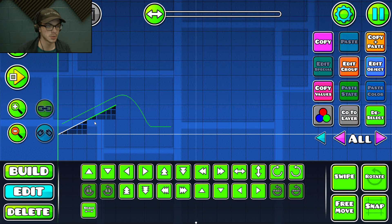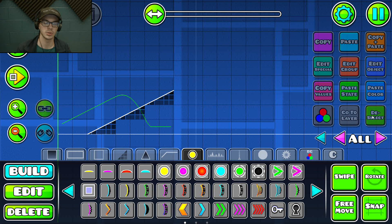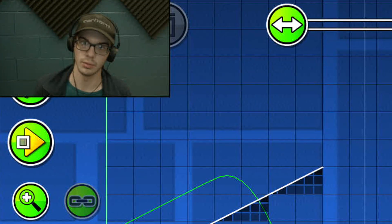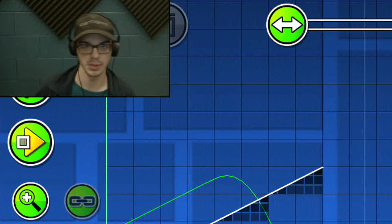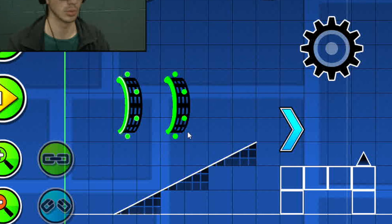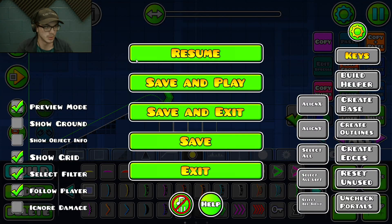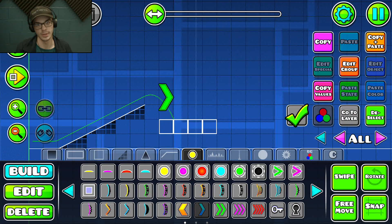You can start with other game modes as long as the transition isn't too abrupt. Always give yourself at least a little bit of time at the beginning so the player can get into it without being forced into it. If they die, they'll have some time to process it and get ready for the next attempt. This beginning section applies mainly for cube, robot, and ball.